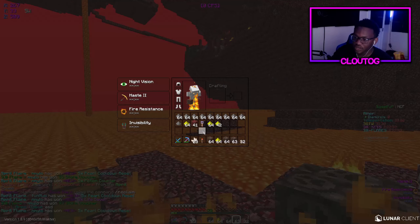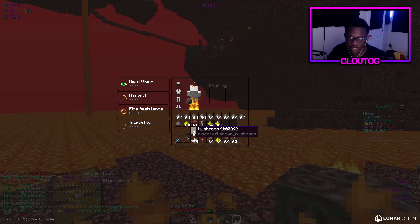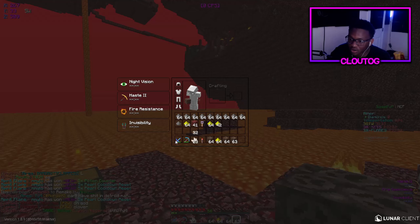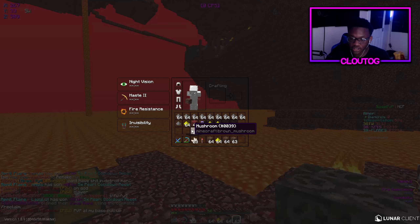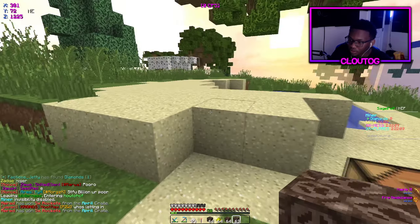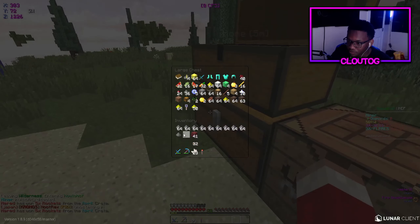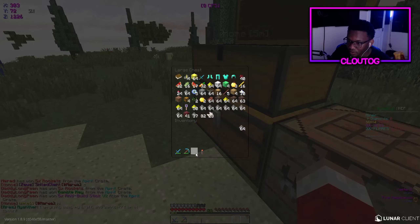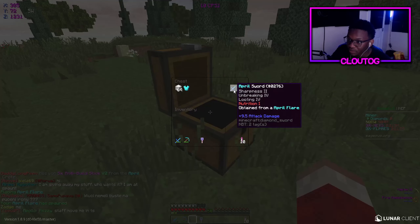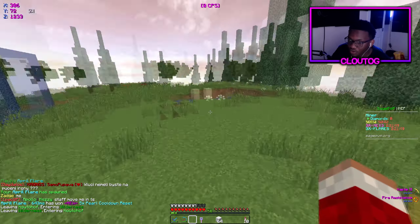We now have glowstone, gunpowder, soul sand, nether quartz, and mushrooms — those are the things I need so far. All we need now is some pearls, and we have plenty of time for that since we still have our Looting 2 sword with Sharpness 1. We still have to flatten out this claim, which will take about 10 minutes. Let's open this key — we got rockets, not bad, and also a Sharpness 2 sword which I can't use, so let's throw those out.